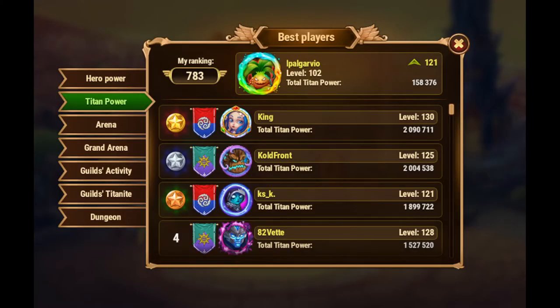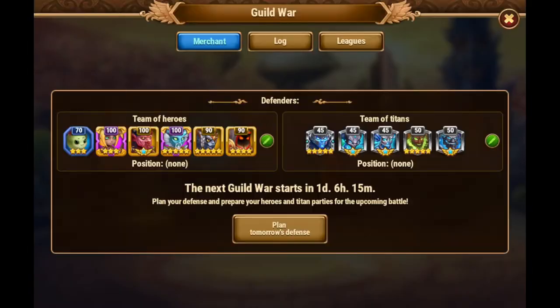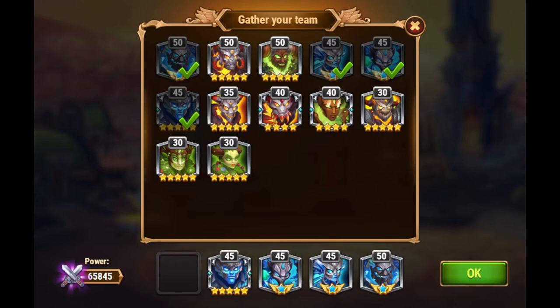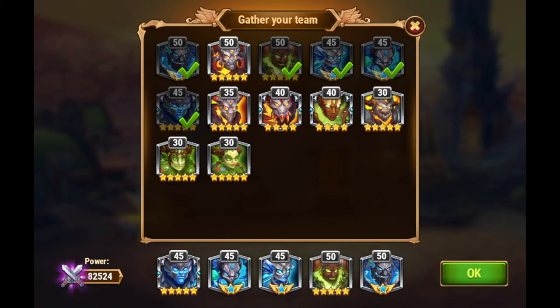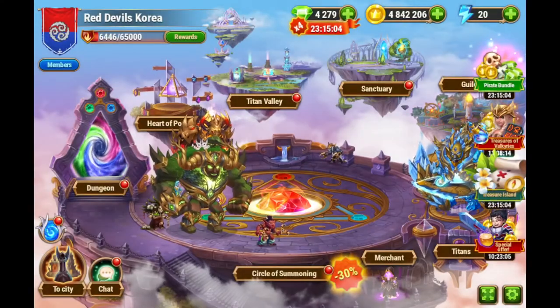So currently, as in the previous video, I went up my ranking by 121 positions. And the total titan power is just almost 160k. My current team — more specifically, 66k for just the water titans. I believe it was 57k before the evolutions. And 82k using Angus, which was 71k before the evolutions. So about 10k increase for this composition, and about 8k or so for just the water titans.